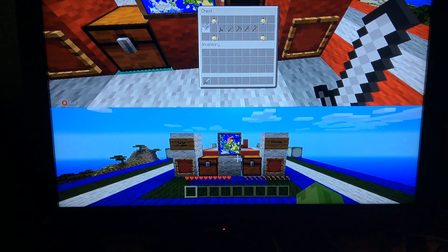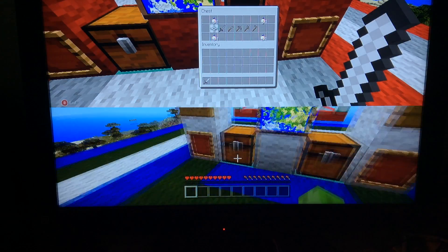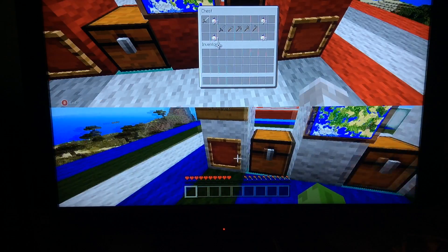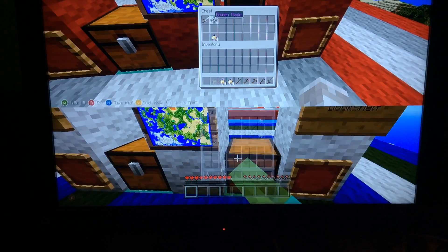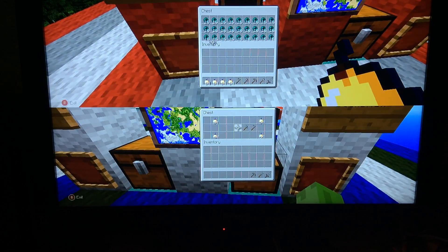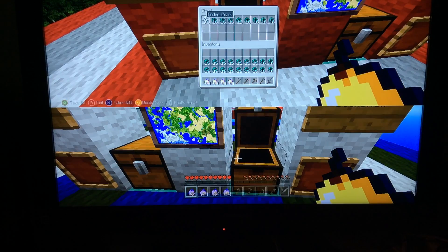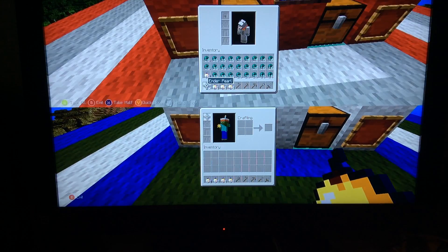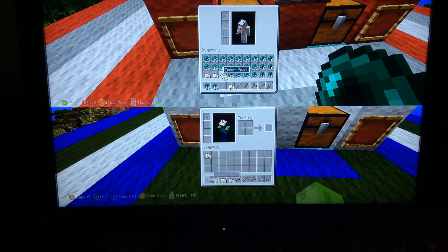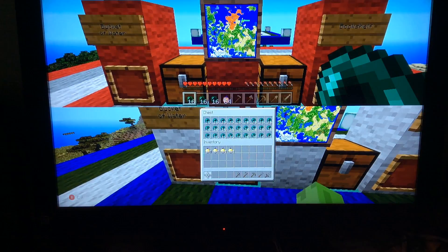We have a whole chest full of enderpearls, and we also get all the stone tools we need and four stacks of golden apples for regeneration. Joss, grab that right now. I have an iron sword — we're not allowed to use that by the way. We have keep inventory on, and I put on classic crafting. Starting now — wait, Joss has to get all of his enderpearls.